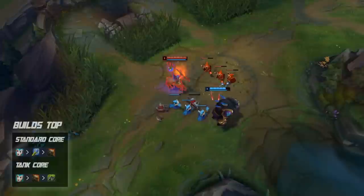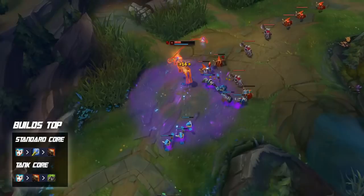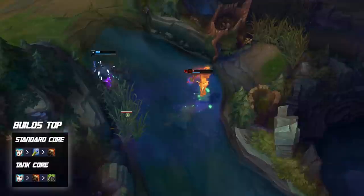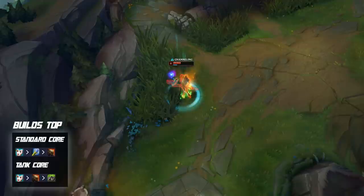For solo lane Lilia — top lane or mid lane — the best builds are very similar to jungle, just without Runic Echoes. Liandry's rush into Rylai's and then Deadman's is really good. Many players are going Rod of Ages as the rush item, but this doesn't perform well in solo queue. Most pros playing lane Lilia are going Liandry's rush, not Rod of Ages, so if you're building Rod of Ages as your starting item, try the Liandry's into Rylai's instead.